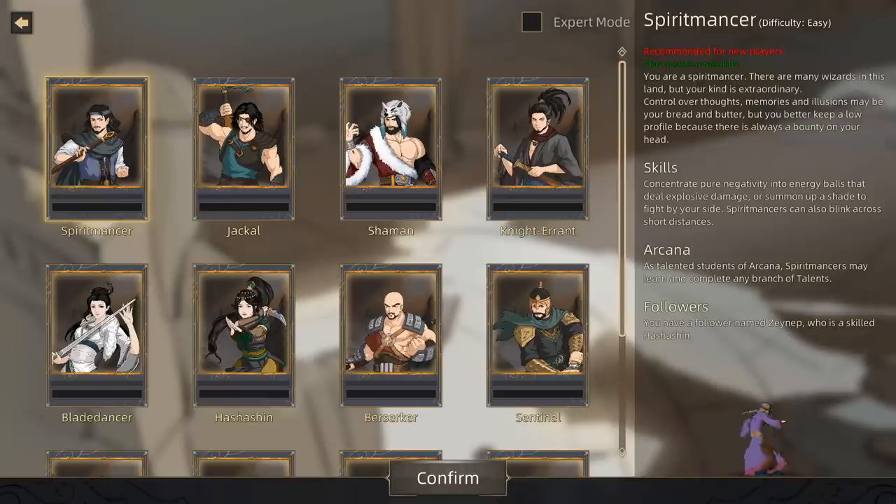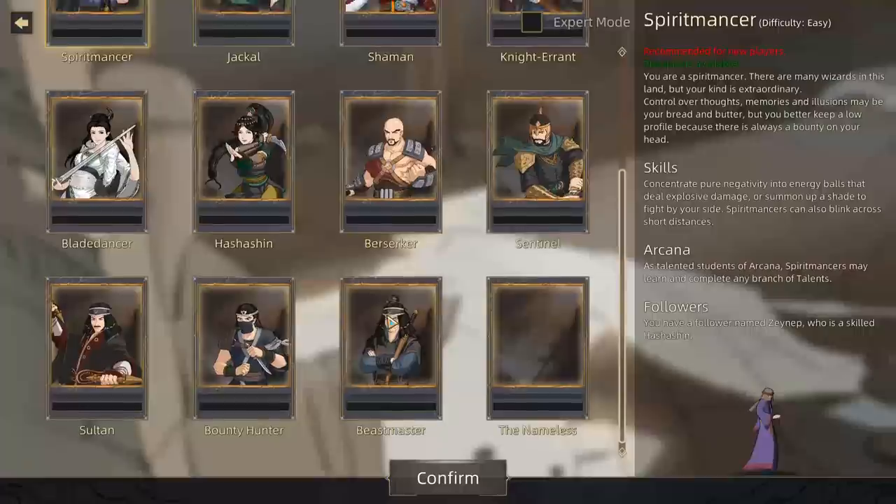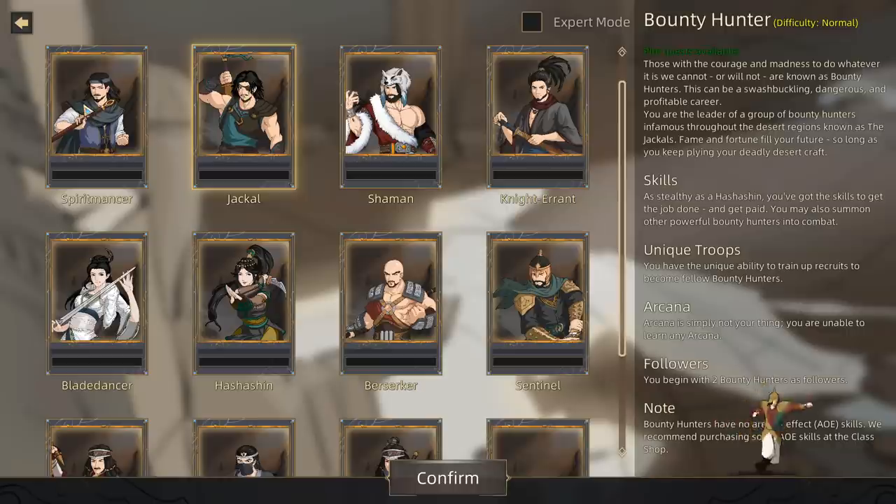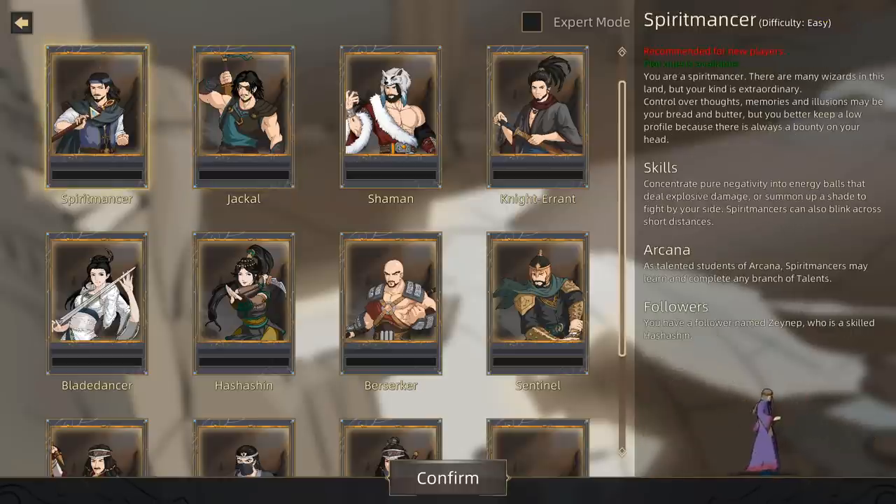After our little cutscene, we get to pick what we want our character to be. We've got a number of classes to pick from — everything from a Spirit Mancer, which is effectively like a wizard, sort of like an illusionist almost. They use all kinds of shadow abilities and deceptions and things of that nature. This is the only class I've had a chance to fiddle around with.